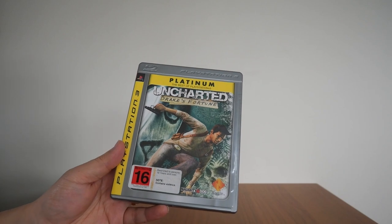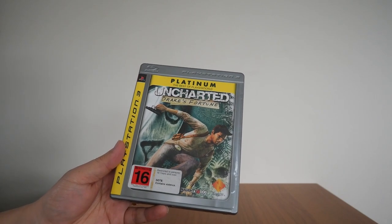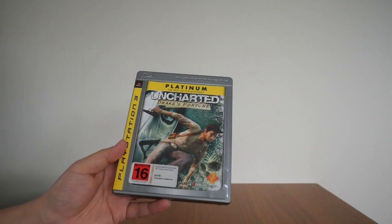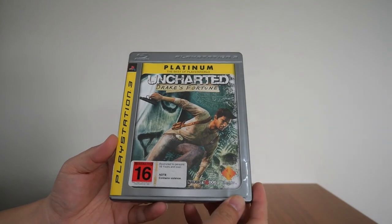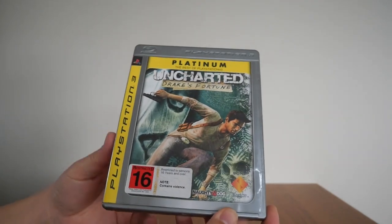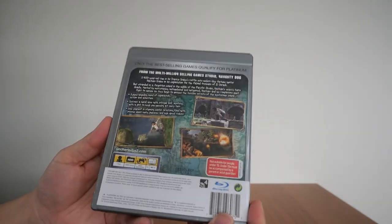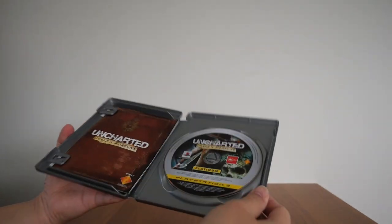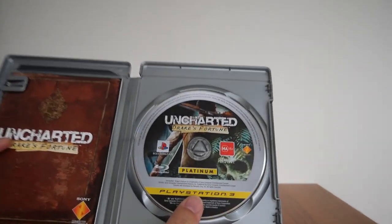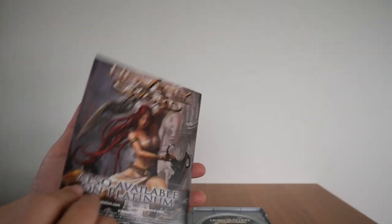My copy is the platinum version. The reason for this is because this was actually the second Uncharted game that I played — the first one I played was actually Uncharted 2, but more on that after this. So let's see what is inside. There is the box, the platinum version — there's the back of it. We open it up and we get the platinum Blu-ray disc.